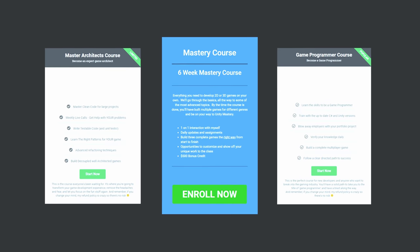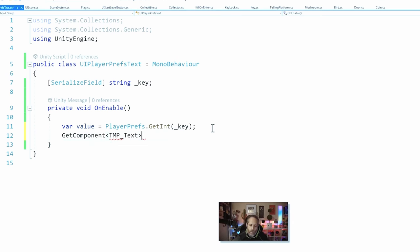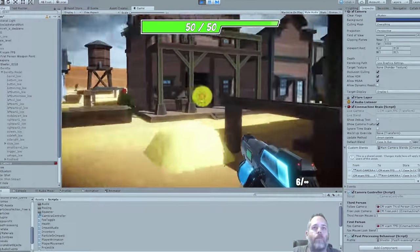Before we get into the video, I just wanted to let you know that right now I'm having a big sale on my game development courses. I've bundled everything together into the full path bundle, which means you can get all of my courses for the price of just one. It will take you all the way from never having looked at code before to having the tools to work at a game studio or create a small to medium sized game on your own. You'll have direct access to me while doing the coursework, so you won't get stuck. Click the link in the description below and grab the discount to get started on your game development journey.